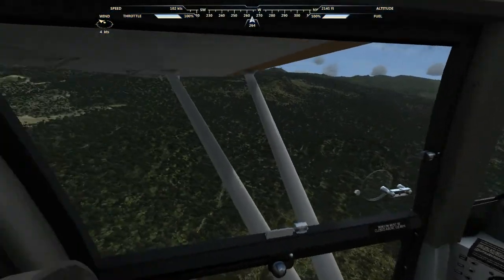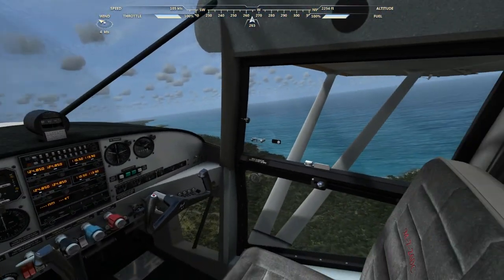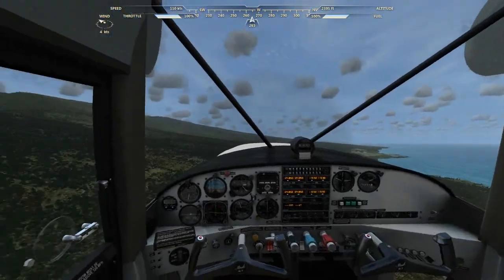There's a lot of stuff to do — there's missions, and there's little caches you can get. Right now, this is actually a really good model of the Hawaii islands.